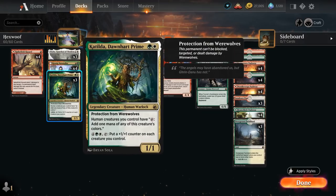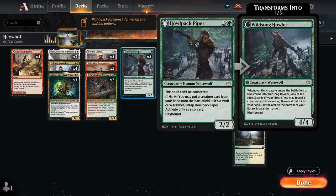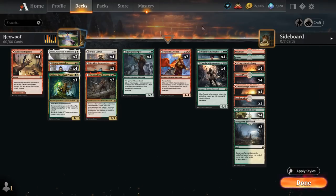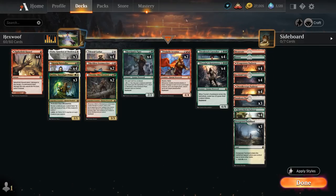We could potentially put both of these into play as early as turn 4. Since we have some 2-mana acceleration, we could cast a turn 3 Piper, then on turn 4 if we're lucky activate it twice — putting both Caretaker and Huntmaster into play — and then it transforms to nighttime to completely take over the game. I've managed to pull that off a few times during testing.